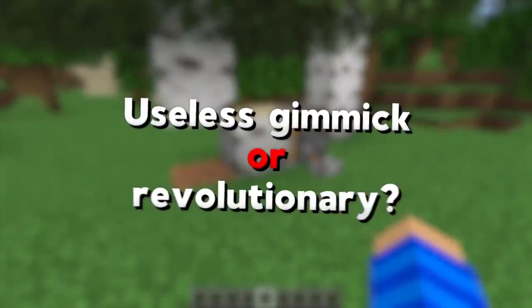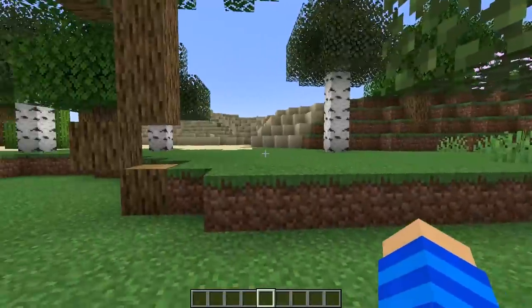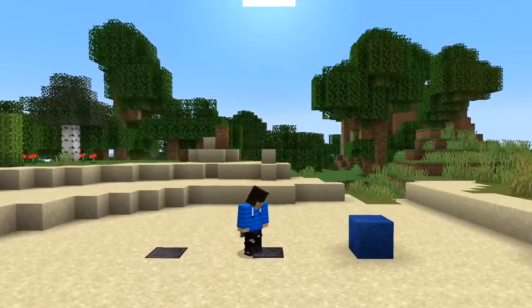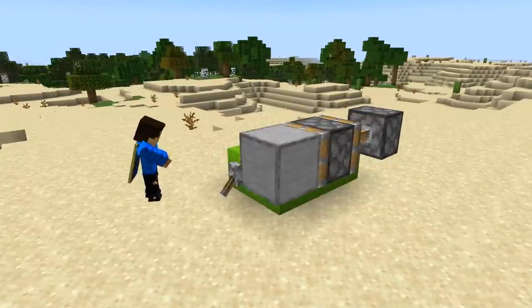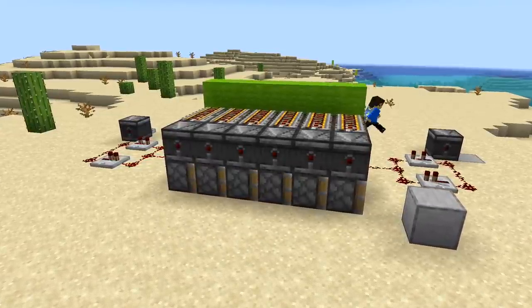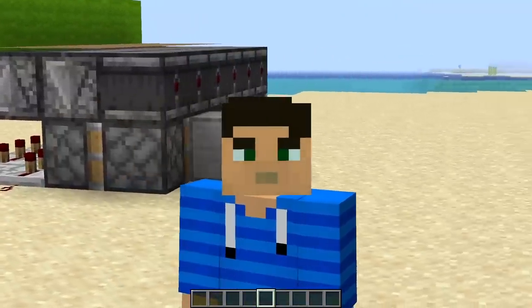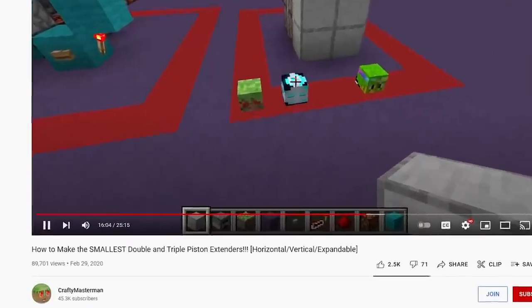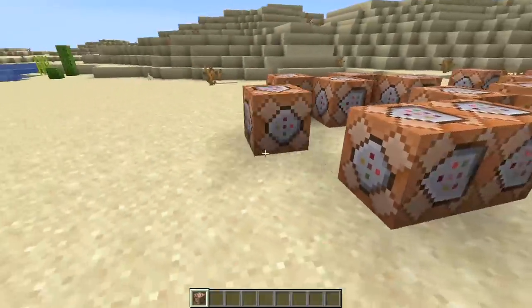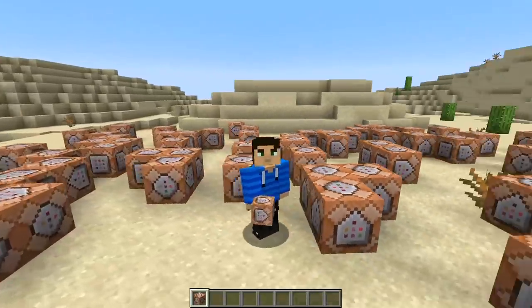So is this a useless gimmick or actually revolutionary? Let's take a look at some applications. Transporting blocks is possible with normal pistons too — there are double piston extenders, triple, or even infinite ones — but I don't know how to do any of that and I don't want to spend hours watching redstone tutorials. So instead I spent a month coding this entirely new block.